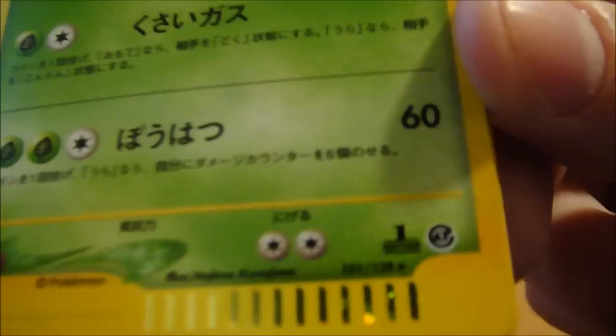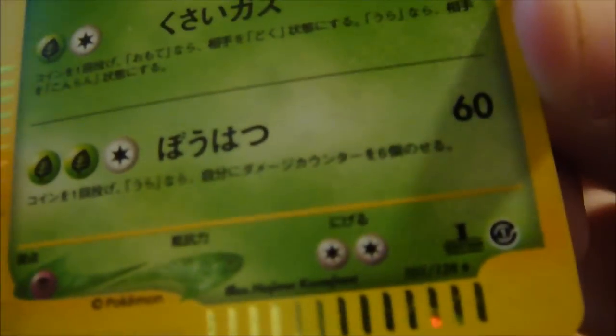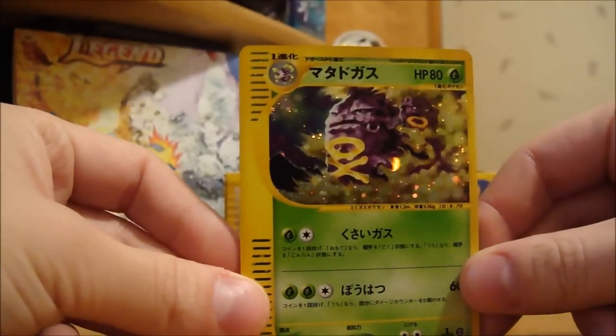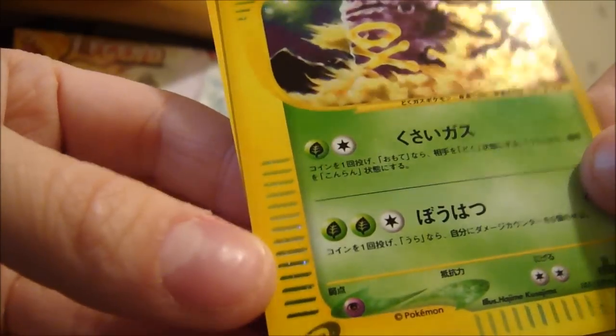First edition stamp is in the corner, and the set icon is going to be a little circle thing — it's hard to see. I really like the E-Style series because even the borders here are holo.